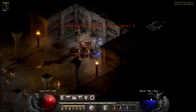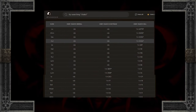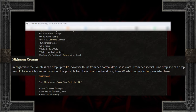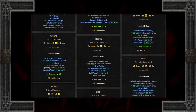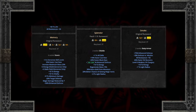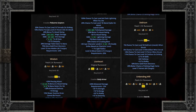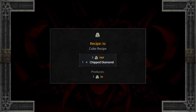Why even grind Nightmare Countess? Well, for runes — obviously — but what kind of runes? According to the sources, the highest rune that can be found here is an IO, but potential for Lums and Kos from her normal monster type drop are there, granted much more rare. IOs, Lums, and Kos open up the next tier of runewords, and several of them only require one mid-tier rune paired with normal mode runes, and most can be pretty beastly. Hels can be found here as well, but their runewords are usually paired with higher tier runes found much later. But three Hels do make an IO, so we'll keep that in mind.